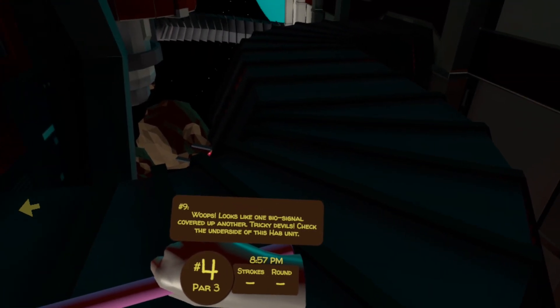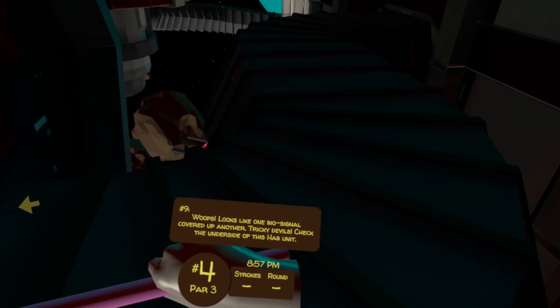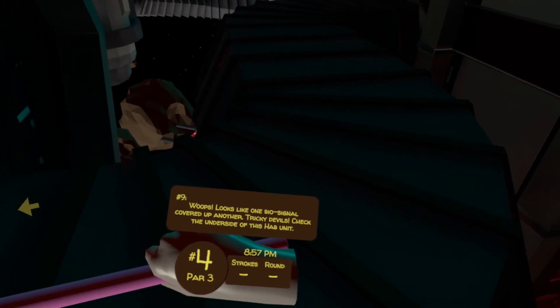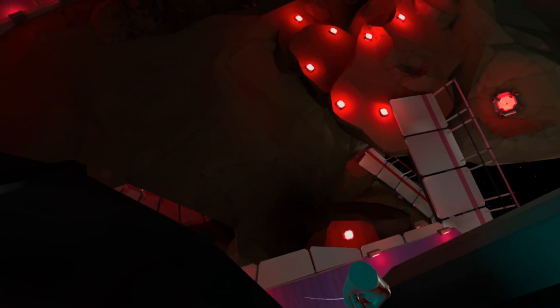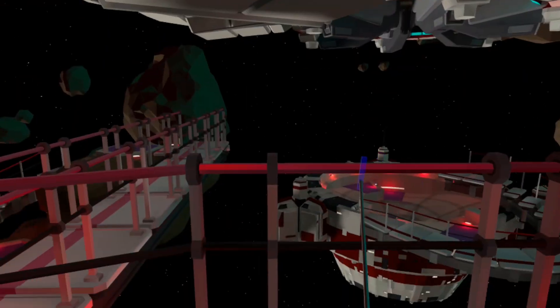Whoops! Looks like one biosignal covered up another. Tricky devils. Check the underside of this hab unit. The easiest way here is just to teleport straight down to this hole, then look back up again just to your left — you'll see the next egg.